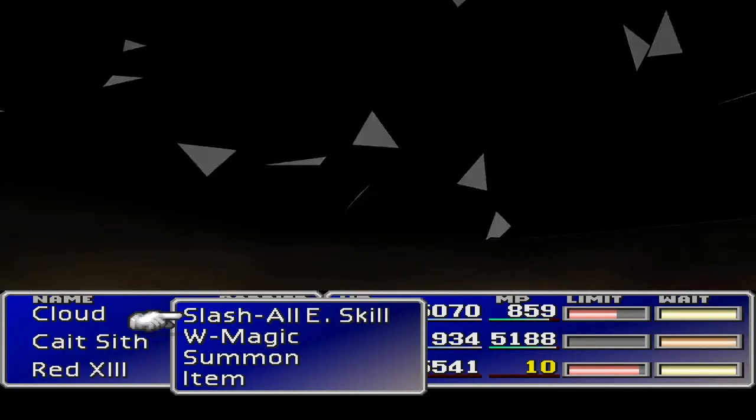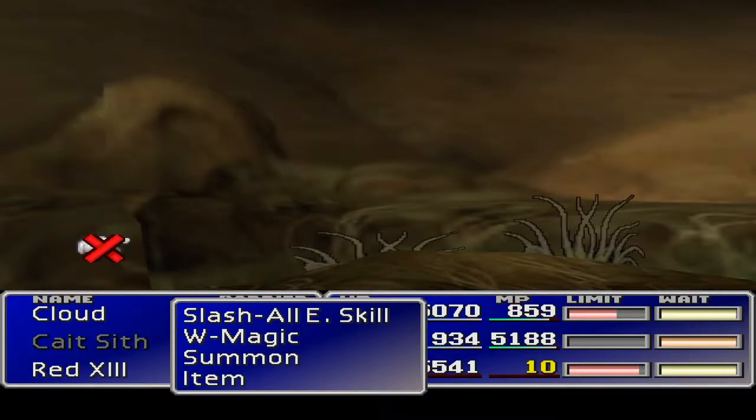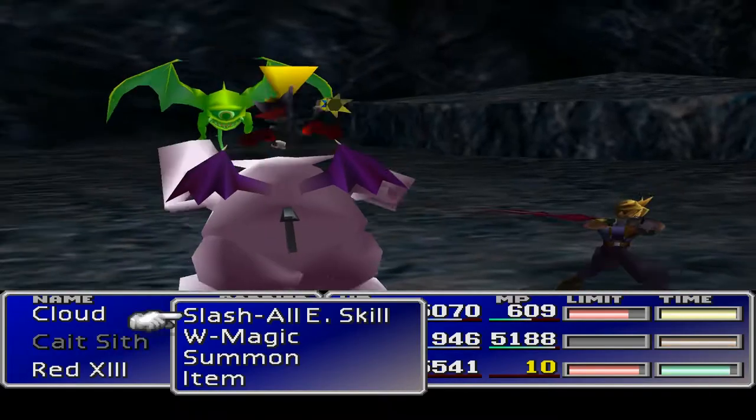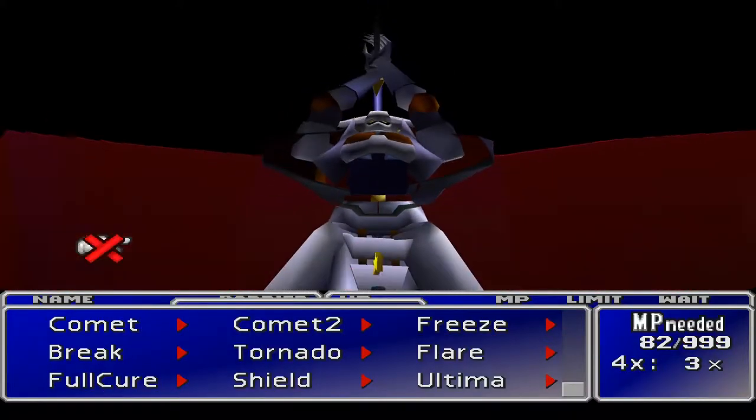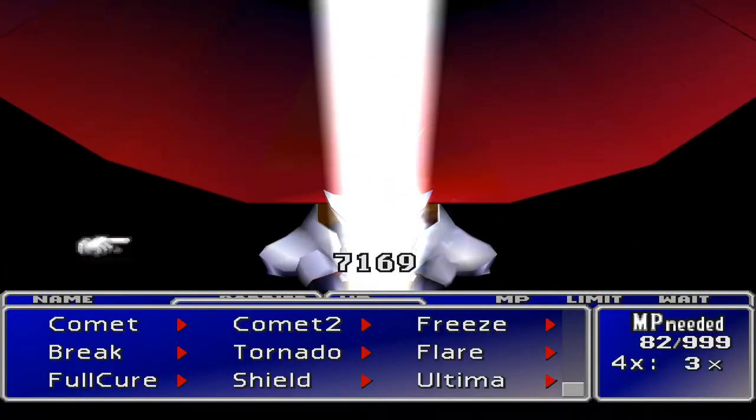Tombrees of course have something like 88,000 HP and it takes a long time to take that down when you can only do nine HP at a time. So yeah, the Knights of the Round are really doing their work.